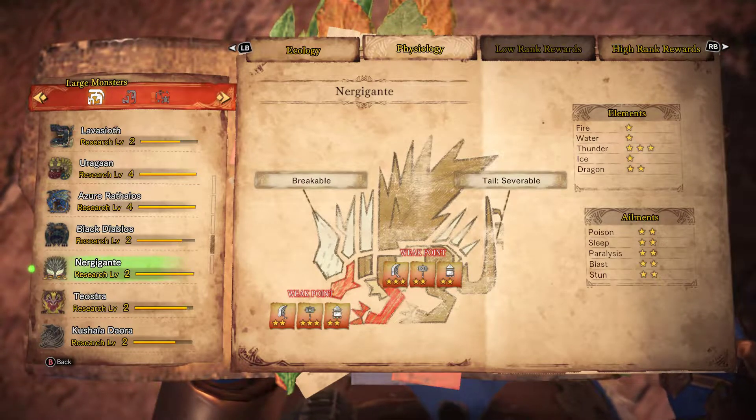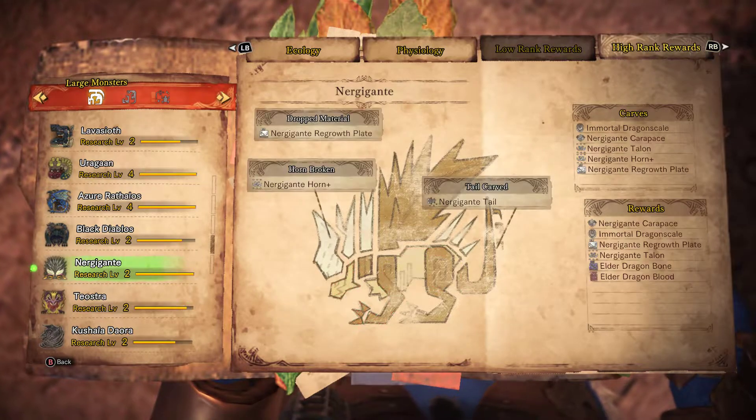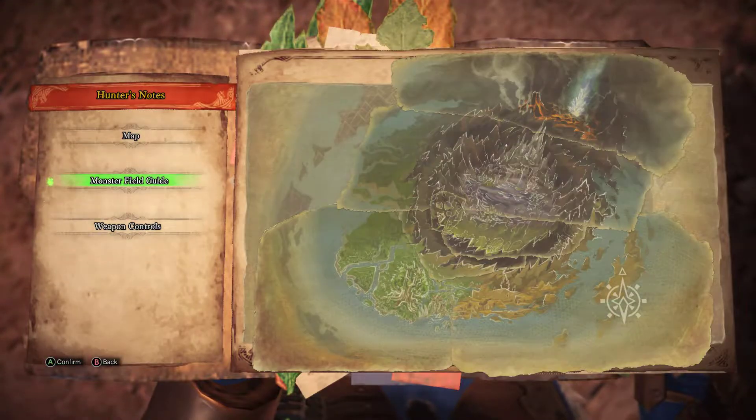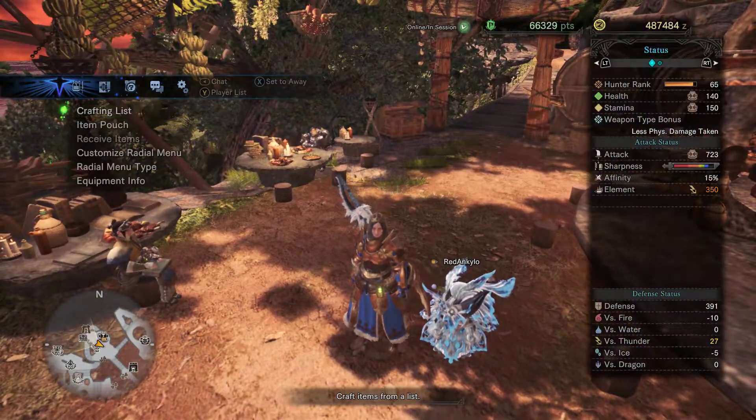He's specifically weak to Thunder for elements, and then relatively weak to all statuses. The cat is on Paralyze, I'm on Thunder, and I don't really have an amazing armor set for this guy, but I'll show you what we're going with.